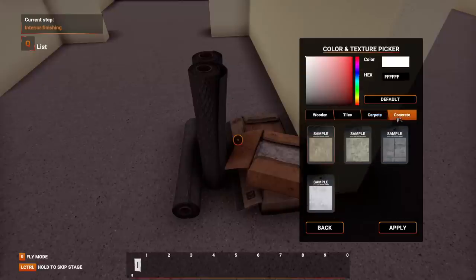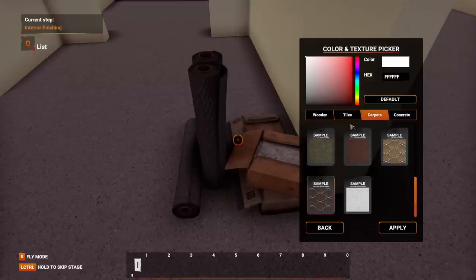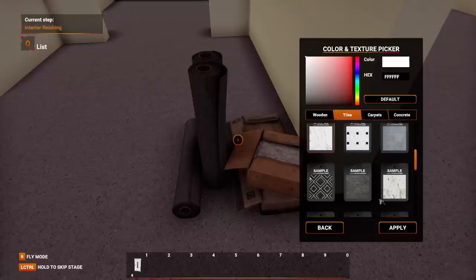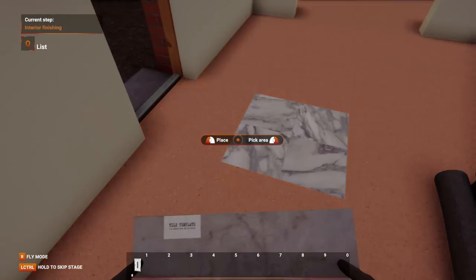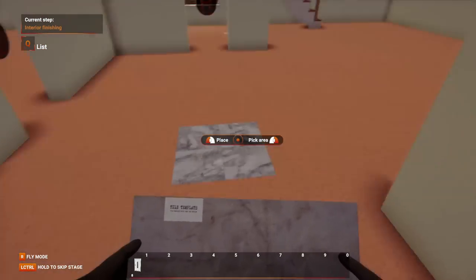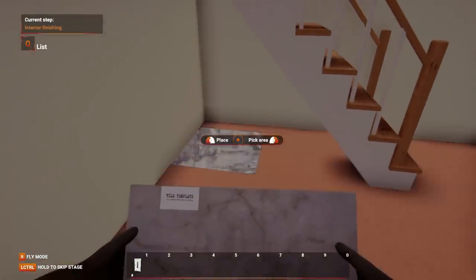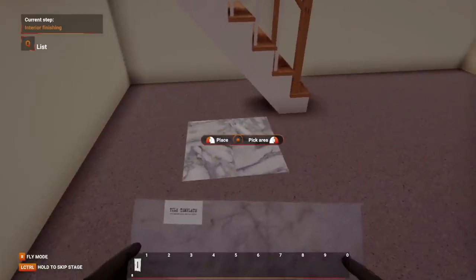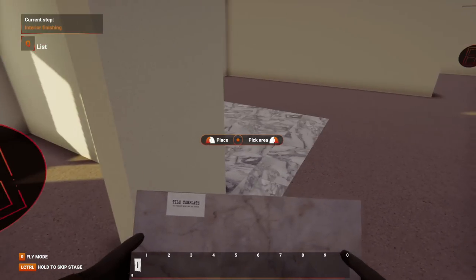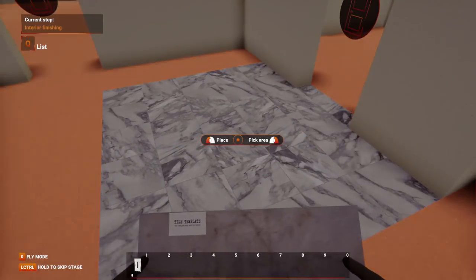Concrete does not look like carpet, by the way. We got tiles — ooh, I like that one. I like this one more. Kind of thinking in here. Pick area — oh, how much it covers. It doesn't go through the wall, does it? No, okay, good. This kind of goes into the door frame, I guess.